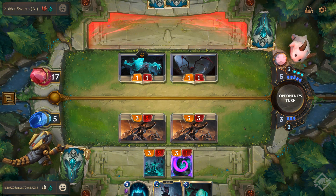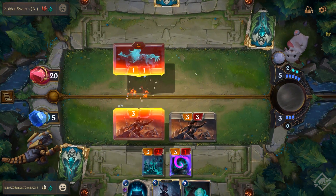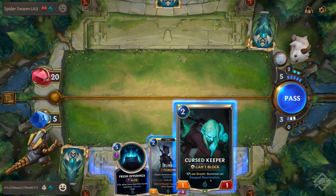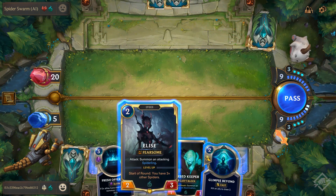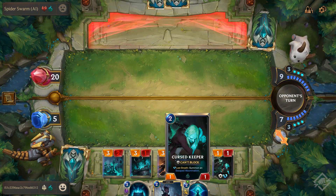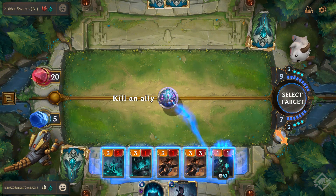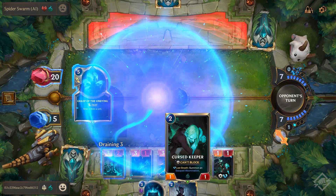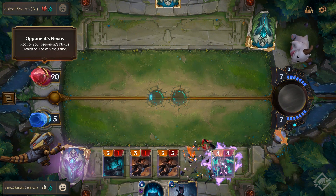Drain four from an ally unit — this is going to kill it. Drain takes the health away from the target and gives it to the nexus. Now we're in a really good spot: four units out, three cards in hand to their one card and no units out, and the turn is ours. I'll put my Cursed Keeper out — he can't block and is only one-one, but on death he gets the Escaped Abomination who's a four-four. I'll cast Glimpse Beyond to kill my own ally and draw two, getting rid of Cursed Keeper and bringing out the abomination. They're draining three from a unit, killing my Chronicler of Ruin, but their nexus is at max life so it won't go above 20.